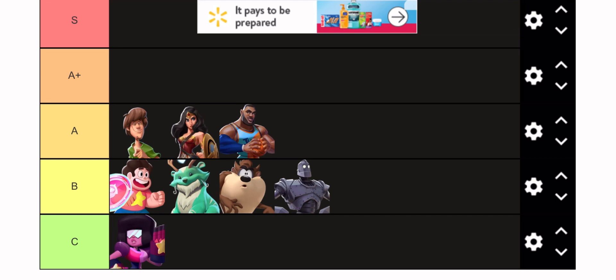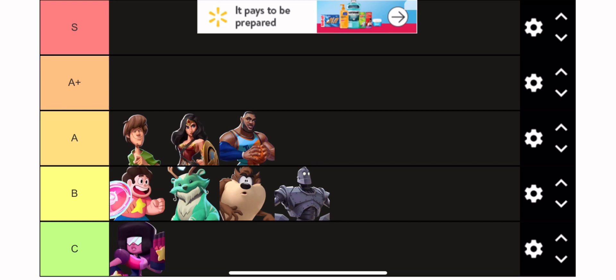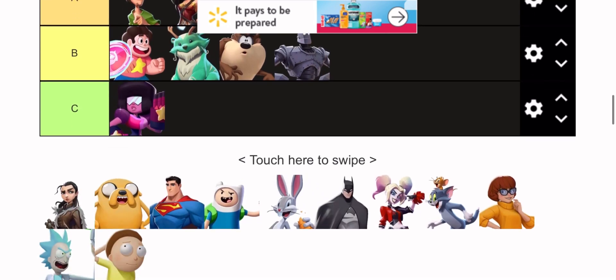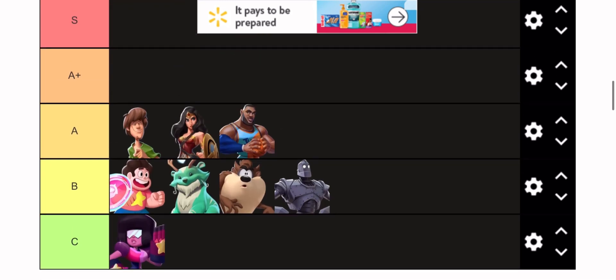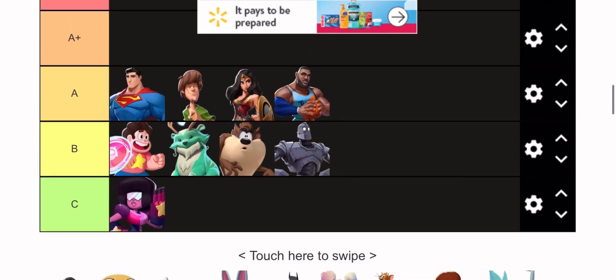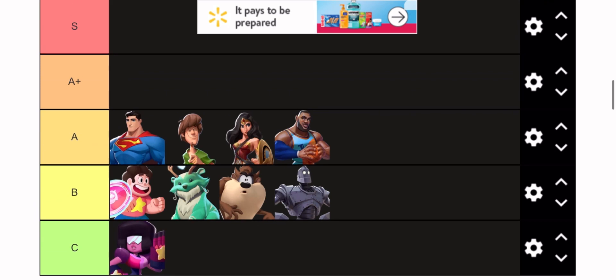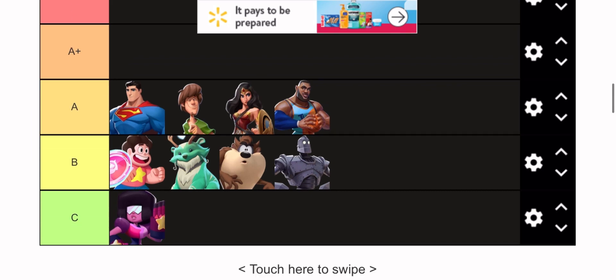Shaggy is a really strong character in both 1v1s and 2v2s. In 1v1s he pretty much puts out a lot of combo damage — he can rack up like 40% combos really easily. He can kill early with his Super Saiyan ability, and his side special — like the dynamic entry kick — pretty much kills so early. His uppercut on his up special is really good. All of his moves are really good, though his normals and neutral can get beat out by other characters.